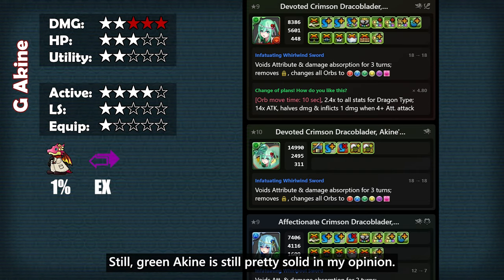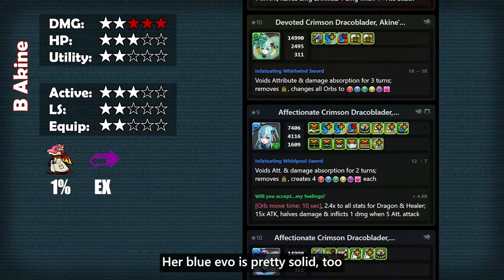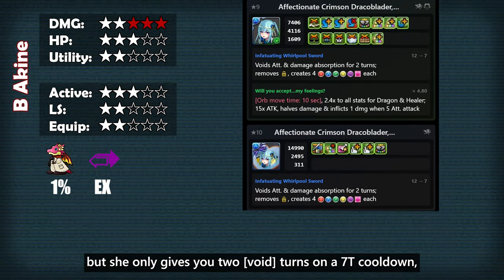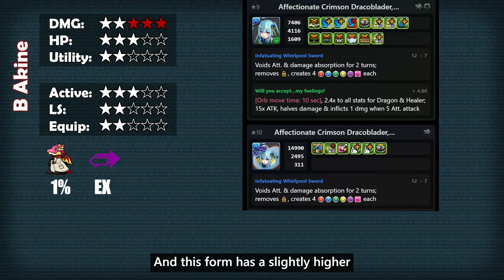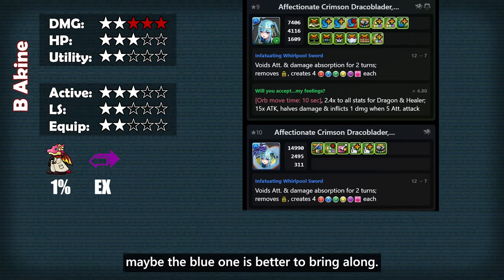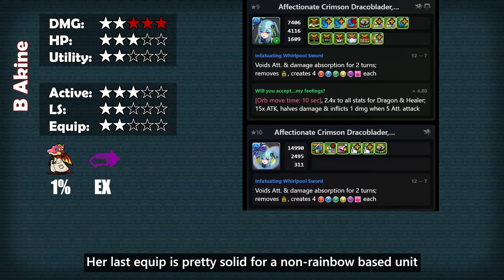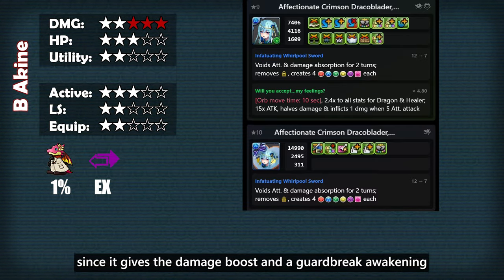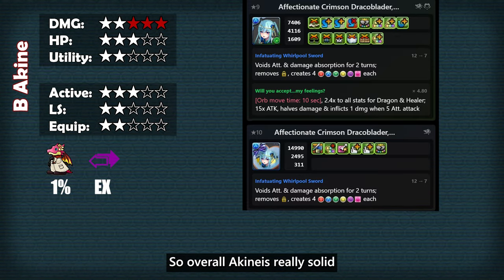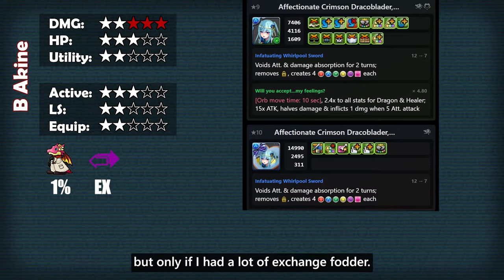Green Akine is still pretty solid in my opinion, though her green equip doesn't offer much. Her blue Evo is pretty solid too — it plays the same role as the green one but she only gives you 2 turns on severance on cooldown, which is still pretty solid, and this form has a slightly higher damage multiplier than the green one. Her last equip is pretty solid for non-rainbow based units since it gives you a damage boost and a guard break awakening, which are really nice for newer dungeons. Overall Akine is really solid, and she's honestly the only unit I would exchange for, but only if I had a lot of exchange fodder.